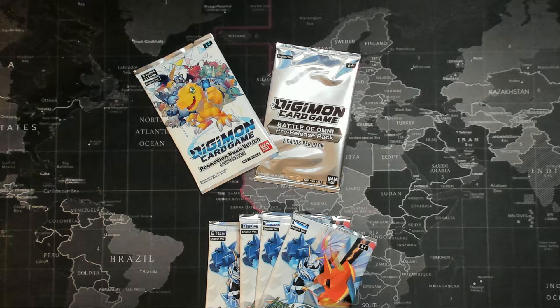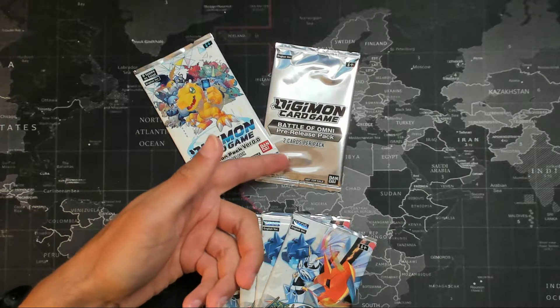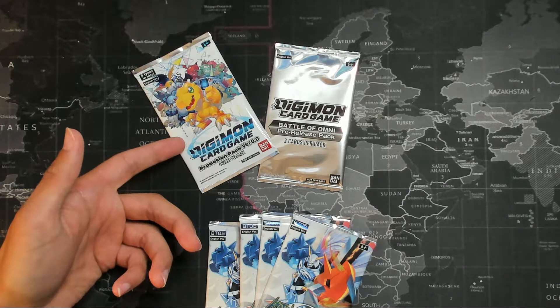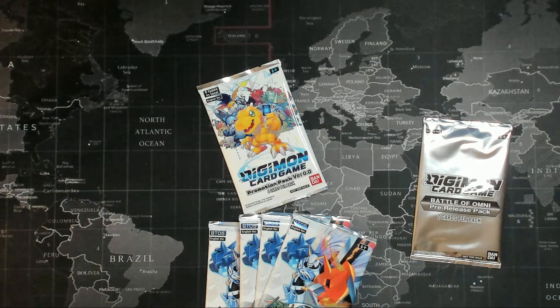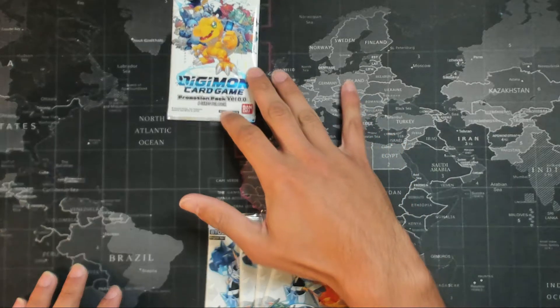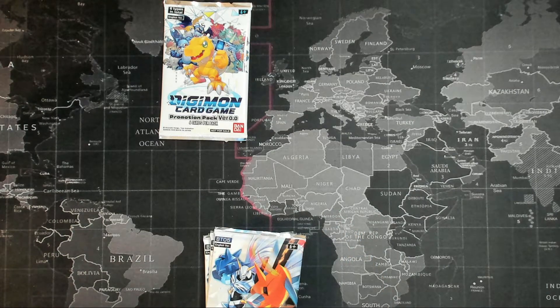Let's get into it. If we roll an even starting number on the die, we'll flip a coin at the end of the video to see if we open up the two-card pre-release pack. For Battle of Omni, if it's an even start, we'll look at doing the promo for the entirety of the sets. So we're going to be flipping a coin at the end, and if we call the coin right, we will open up this promo pack that we've had since I think the first, maybe second opening on this — pretty early into the opening of these videos. Give me a second to focus the camera and we'll get into this.